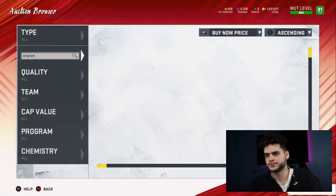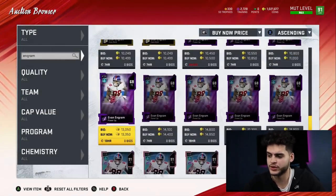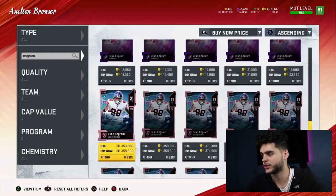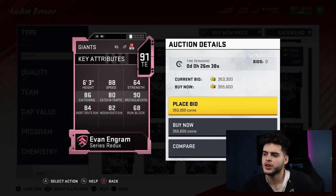First on the list — you guys probably wouldn't expect it — Evan Ingram, 355k. Now you guys might not think much, right? Evan Ingram — what is he in real life? He's a wide receiver build and athleticism playing at tight end. He is considered glitchy for his matchups.